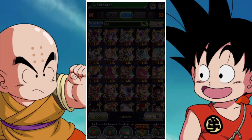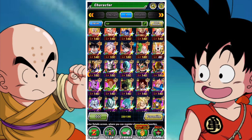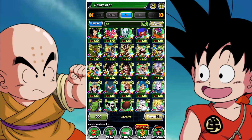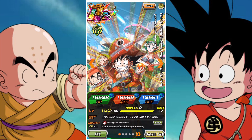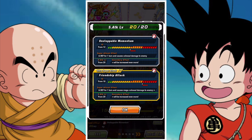Good day and welcome back to another DBZ Dokkan Battle video. In this video we're going to be taking a look at Adventure with Friends - Goku Youth, Krillin Youth, and Bulma Youth. This is the latest free to play LR and a pretty good one to be honest. I actually really like them; I think they look really cool.